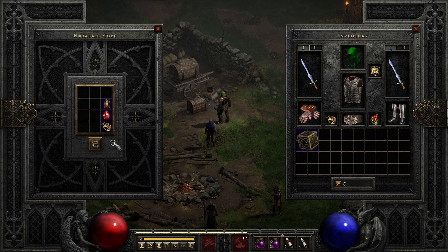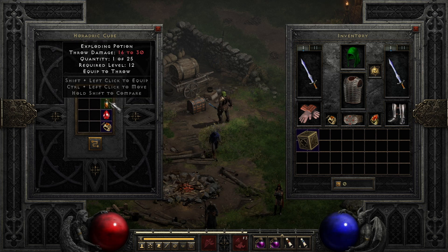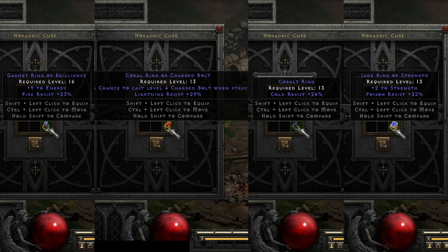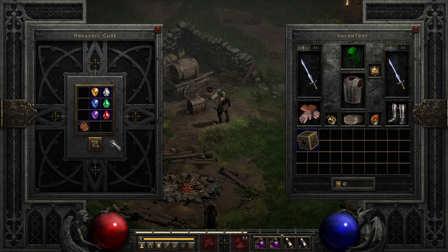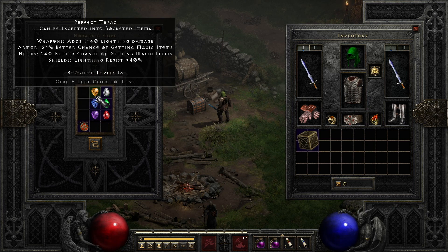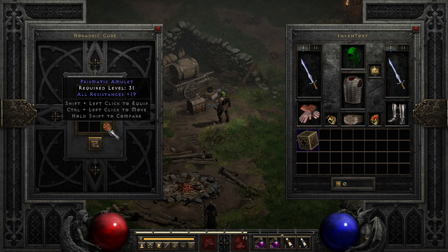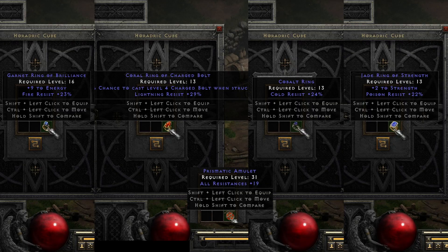For fire resistance: place a magic ring, a perfect ruby, and an exploding potion into the cube to transmute into a garnet ring. All of these rings roll with a varying 21 to 30% to their resistance. For all resistances on an amulet, place a perfect gem of each type — not including a skull — with a magic amulet into the cube, and it will transmute into a prismatic amulet with a varying 16 to 25% to all resistances.